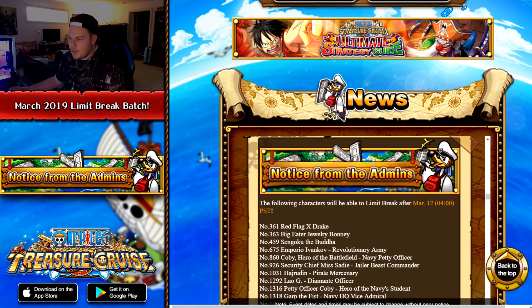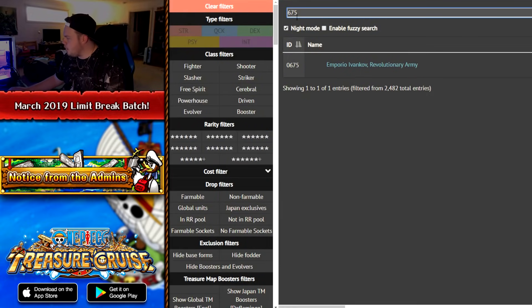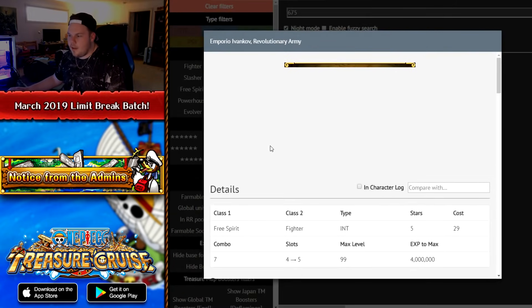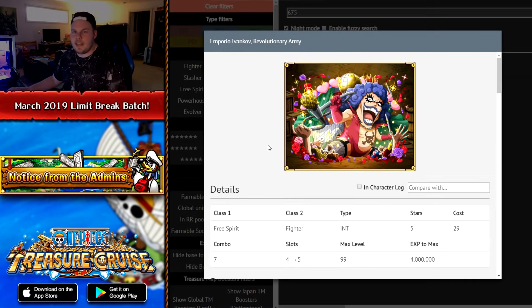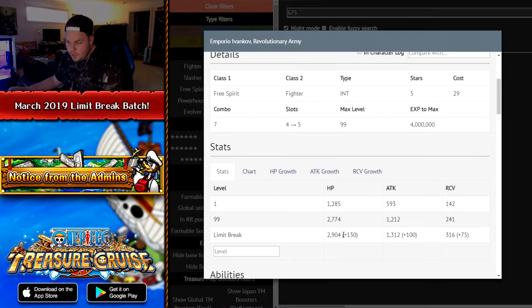The next character is Emporio Ivankov, ID 675 — the old school free spirit version. This character is still, to this date, even though so old, a very nice character to have on really high difficulty content because of the healing, getting rid of poison, and the damage reduction effect. He has five socket spots, a little bit of a health increase, 100 attack, and 75 recovery — quite good because any recovery increase is always nice.